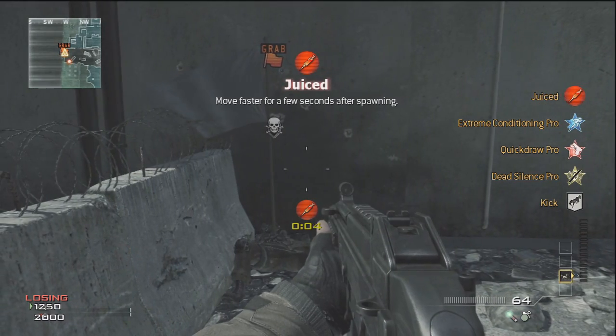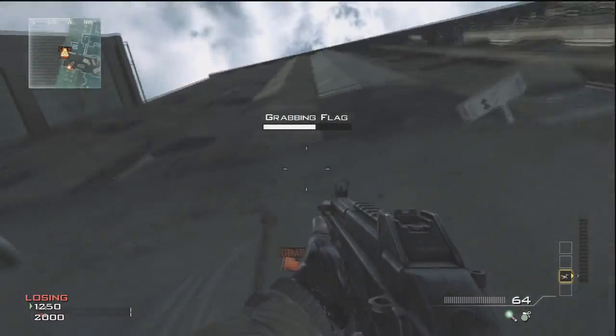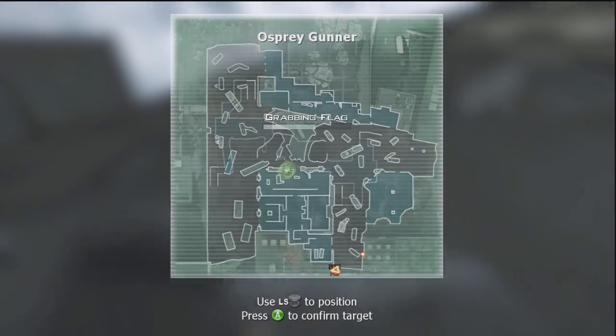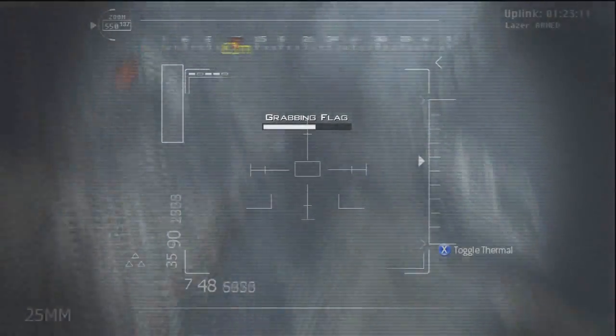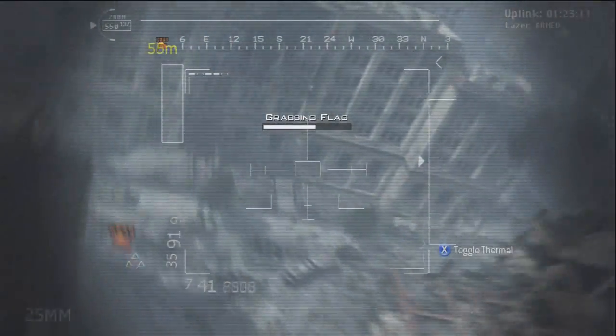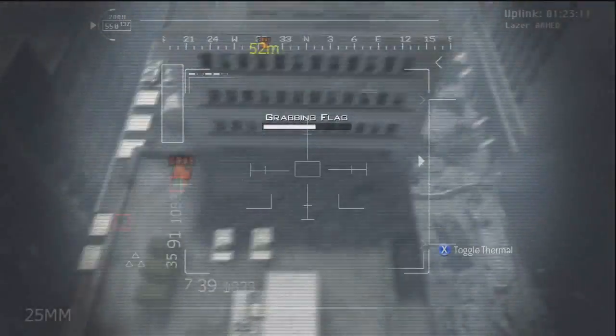First of all, you need an Osprey Gunner. When you put the team defender flag down, put it in this corner because there's a death barrier surrounding the rest of this building. When you call your Osprey Gunner in, just choose the part on the map that I did because that's the lowest and flattest part of the map.